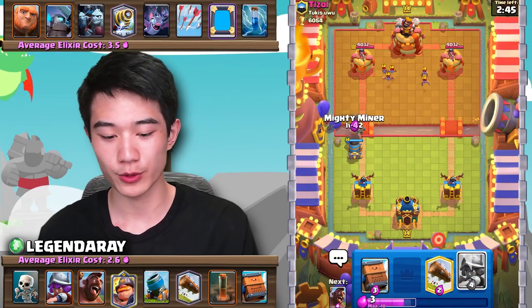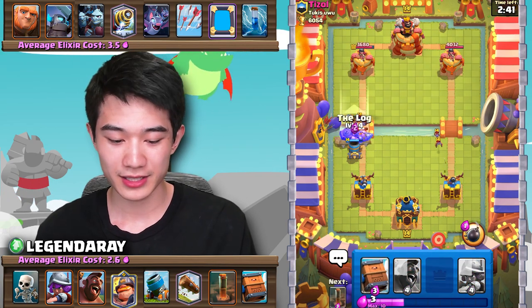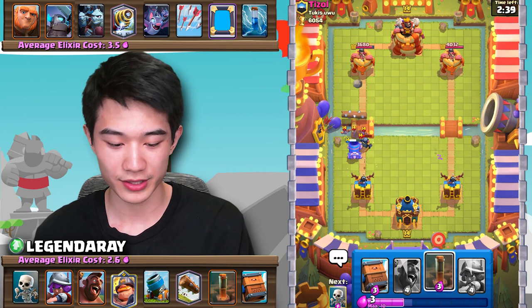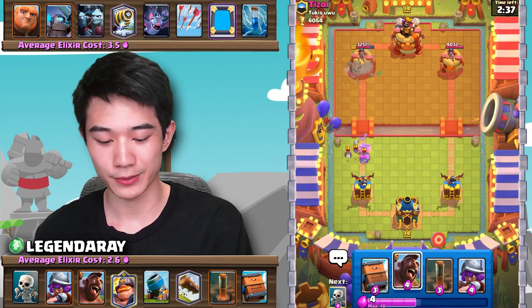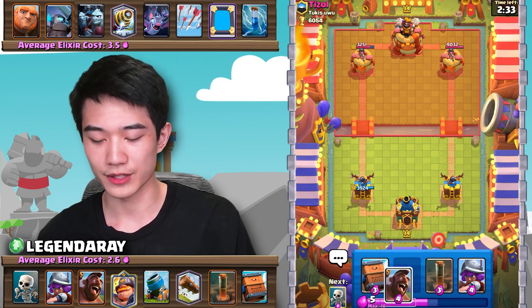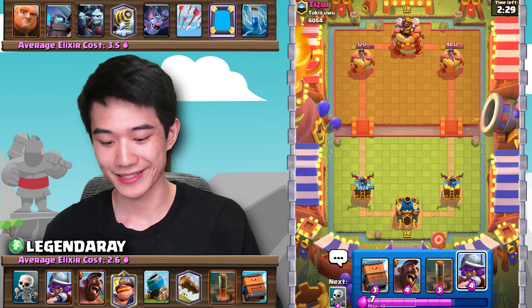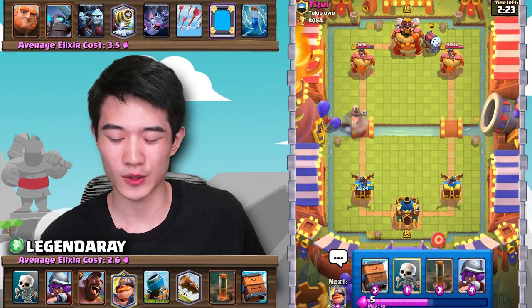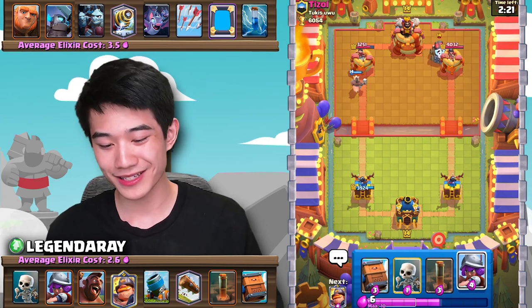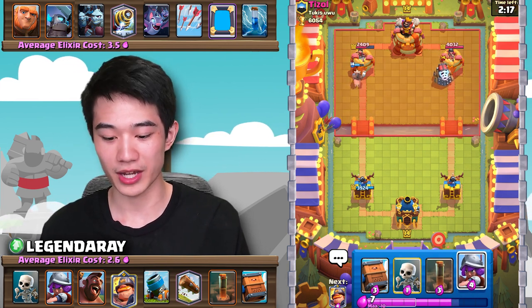For this matchup I'm guessing we're facing a Giant Graveyard deck. We're going to Log here — Mortar's going to get a couple hits — but Giant Graveyard can be tough if we don't have the right cycle. I am very weak to a Giant Graveyard, I'll be honest. Actually, it's a Sparky deck — I don't know if that's a good thing or a bad thing, probably a bad thing, because we just don't have an answer to his Goblin Giant.